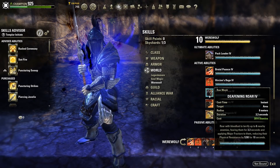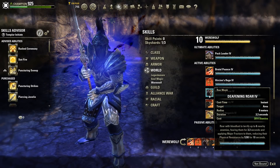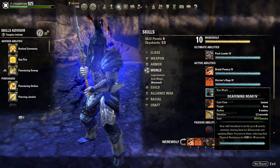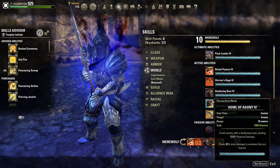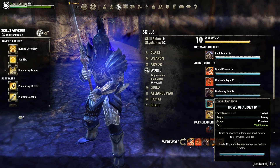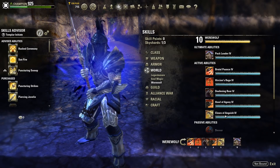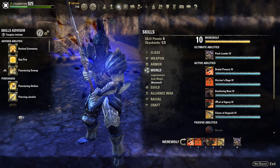Deafening Roar applies Major Fracture to enemies, reducing their physical resistance by 5.3k - incredibly powerful. It's the Deafening Roar and Hall of Agony combo: you fear the enemy, light attack, Hall of Agony spam. Deafening Howl crushes an enemy dealing 13k physical damage and does 30% more damage to enemies that are feared. So you always want to do a light attack and Claws of Anguish or Claws of Life, then fear them and use the Hall of Agony combo with Deafening Roar.